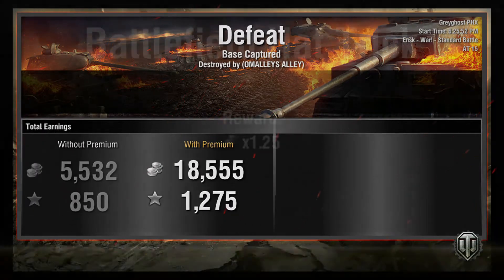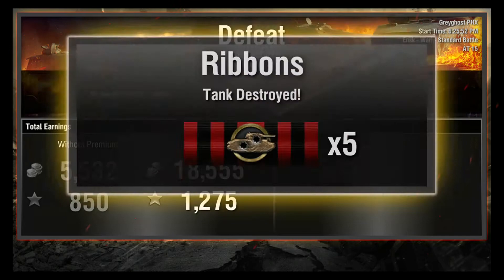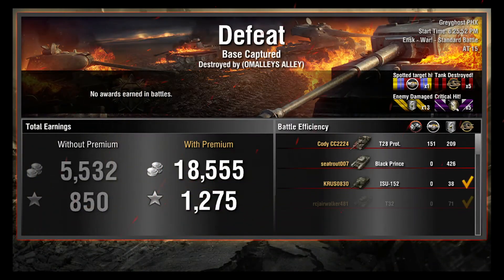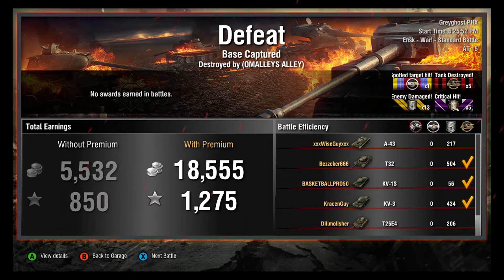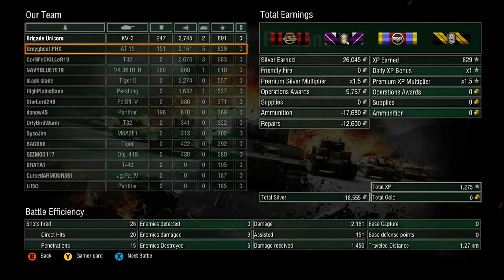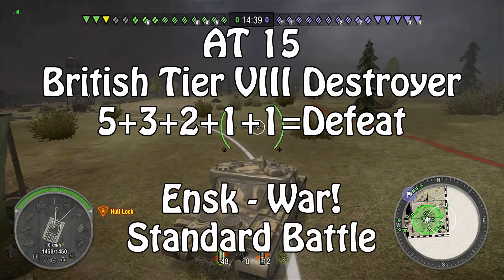Would have been nice if they could have capped about five seconds earlier and let Grey Ghost live. He did manage to make 18,500 silver and just under 1,300 experience. He did 13 damaging shots and managed five kills, coming in second place with the top four players getting almost 80% of the kills on the team. The AT-15 may be slow to get to the battle, but once it's there it can certainly hold its own.